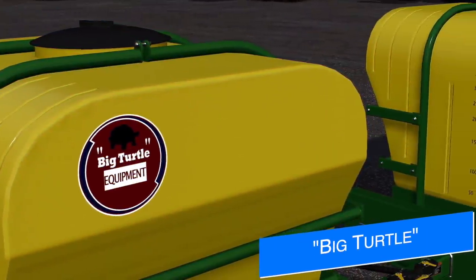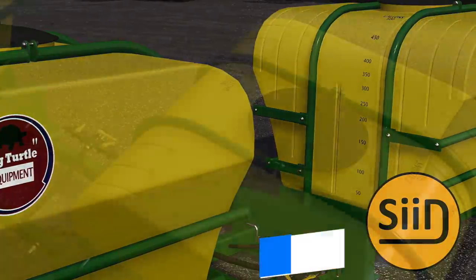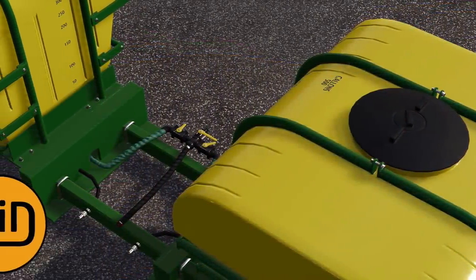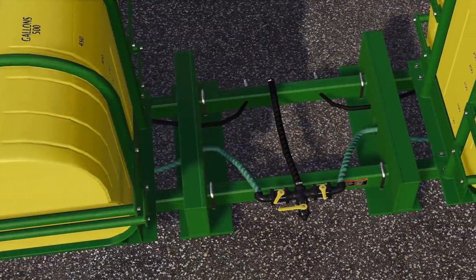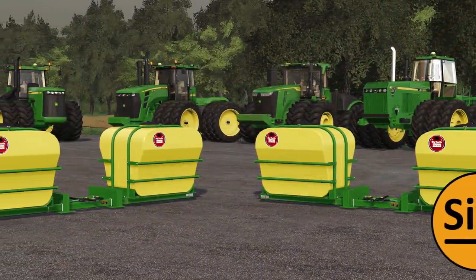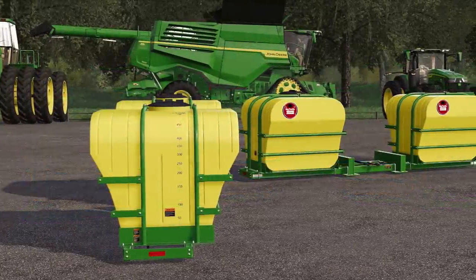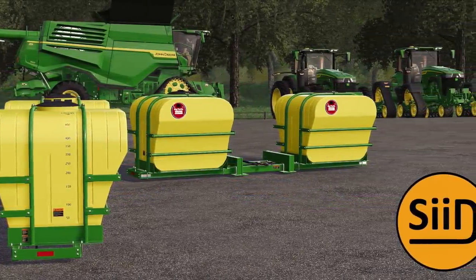Sid Monics also made a mod on the testing list right now — the Big Turtle saddle tanks. These will be new liquid tanks to fit on the front of the John Deere 9030, 9020, 8060, and the 9R once released. The Challenger MT900 will also be supported but needs an update. The John Deere tractors already have the update. This will hold 3,786 liters of liquid fertilizer and costs $15,000. You can also see the upcoming update for the John Deere X9 in some of these screenshots in the background.